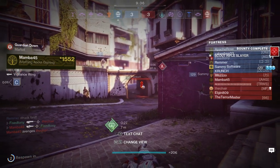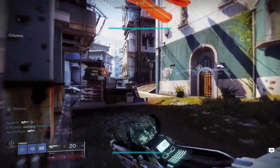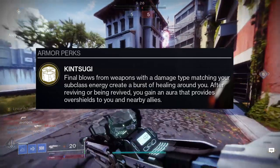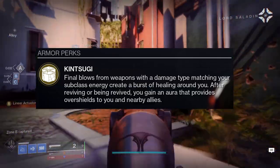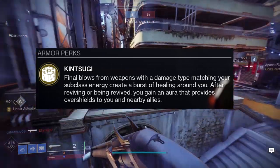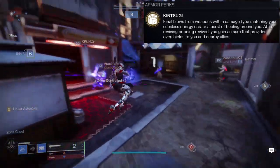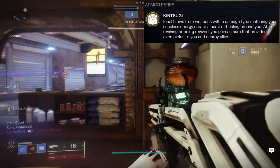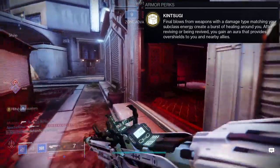Let's look at what Precious Scars actually does before we look at how it looks. The perk is called Kintsugi: final blows from weapons with a damage type matching your subclass energy create a burst of healing around you. After reviving or being revived, you gain an aura that provides overshield to you and your nearby allies. This is a pretty interesting exotic — I actually did not know about the final blows from weapons portion.